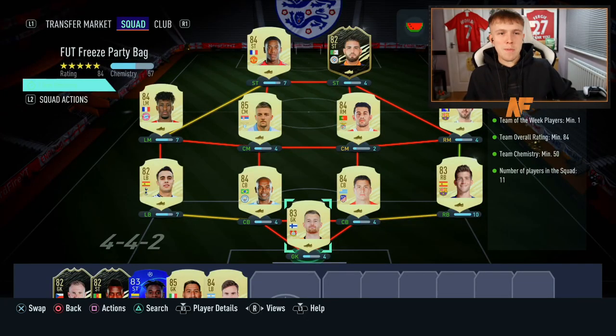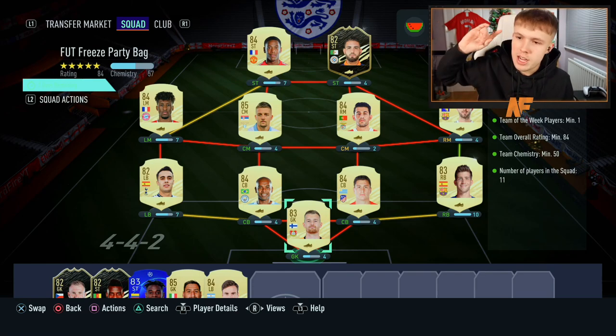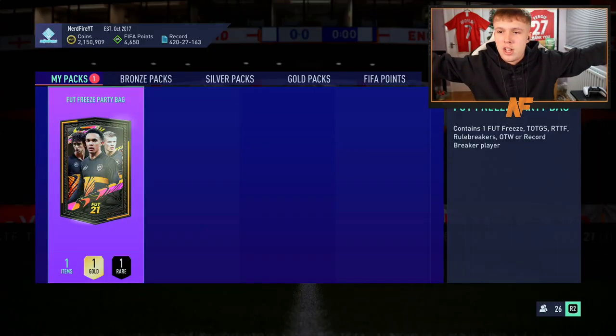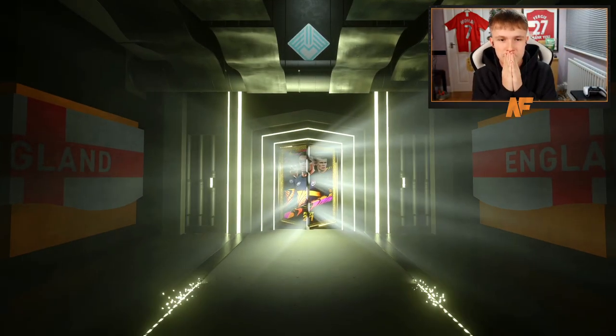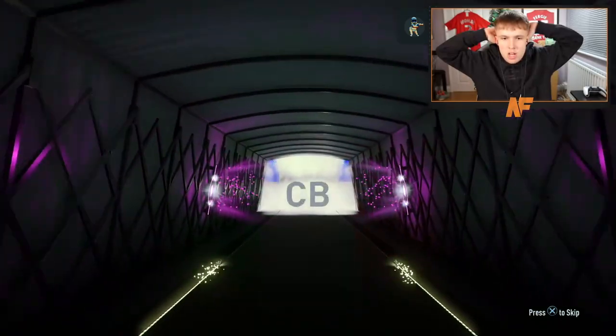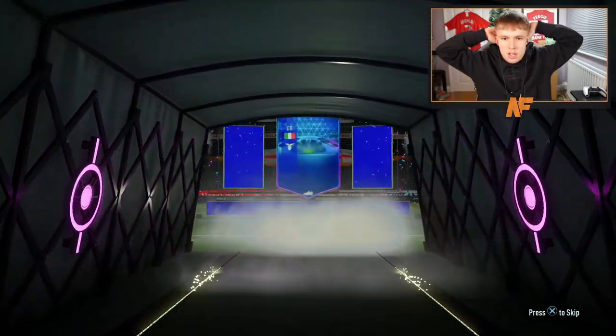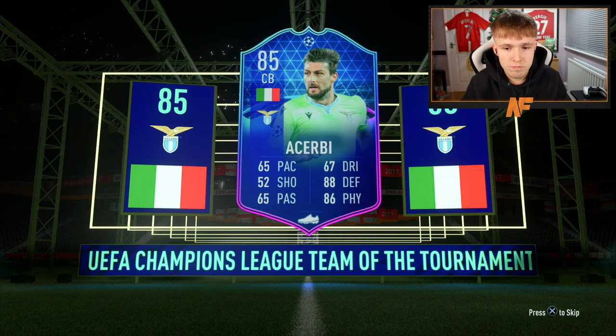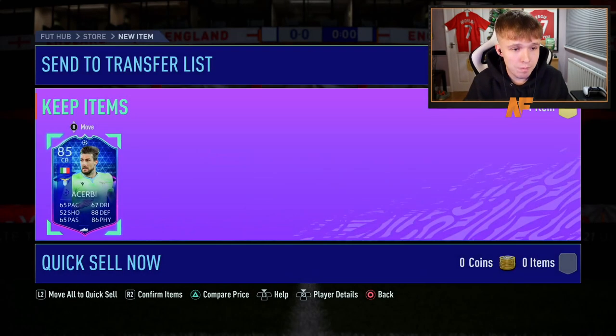All right, here we go. Foot Freeze Party Bag is finally here. The requirements are: one Team of the Week player, team overall rating of 84, 50 chemistry, 11 players in the squad. This is what I'm submitting. Let's go ahead and send it. My Foot Freeze Party Bag — come on, EA. What do we see? Was that a non-walkout? Wow. I guess, you know. Brilliant.